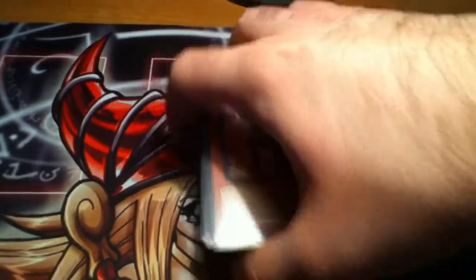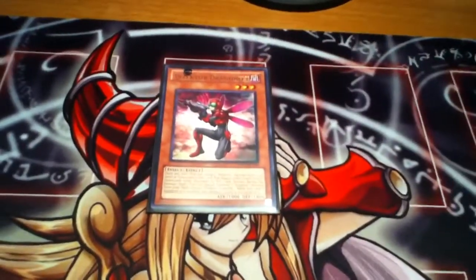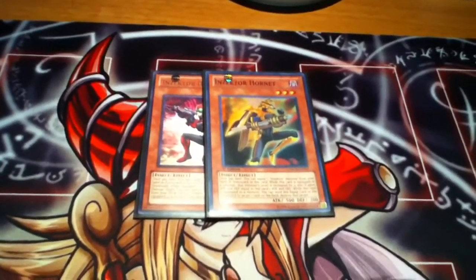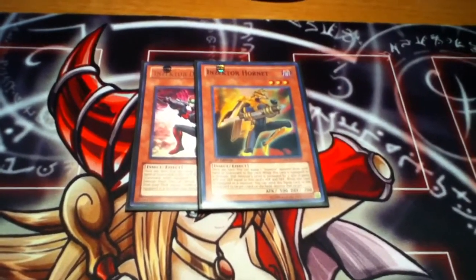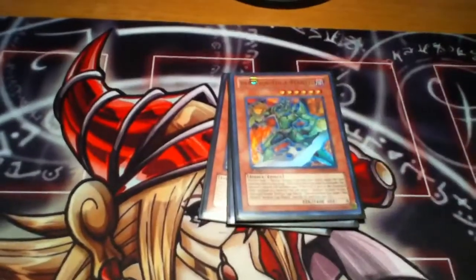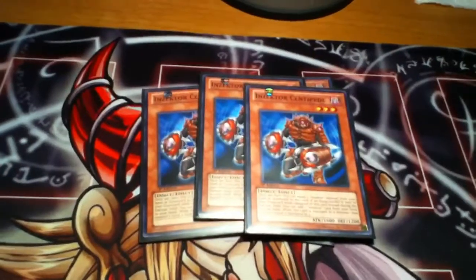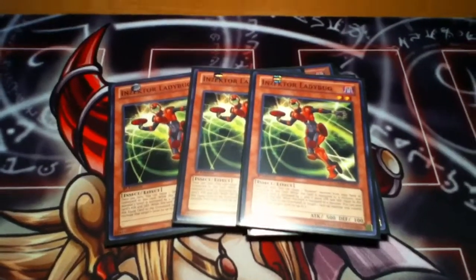I'm going to show you guys my build on Insectors. I have the one Dragonfly and the one Hornet — the brothers of destruction. They're at one but they still do their job, they still nuke the field, they're still broken. Then the one Giga Mantis, triple Centipede, and triple Ladybug, because that's the new engine — gets everything to your hand and makes really cool rank five plays.